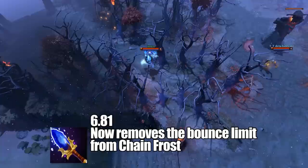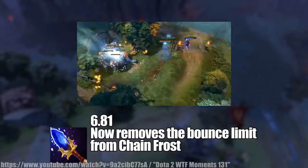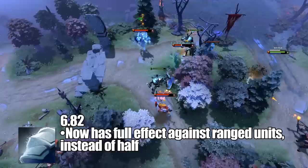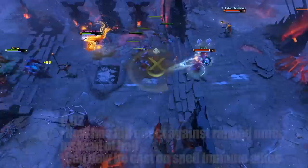This led to a cheesy strategy where you could cast Chain Frost on an ancient creep camp every time the spell comes off cooldown, and an unsuspecting enemy roaming by would get hit with a stationary drive-by. In 6.82, Ice Armor now fully affects ranged units, upgraded from the half effect in 6.79, and the spell could also be cast on spell-immune allies — a great relief for support players. As the narrator notes, it's frustrating when greedy carry players activate BKB just so you can't help them.